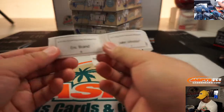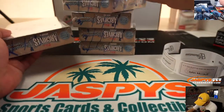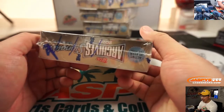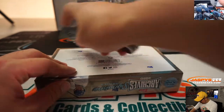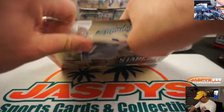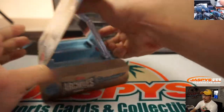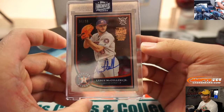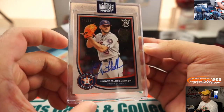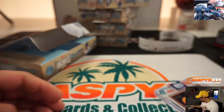Good luck, everybody. Eric with number four. Box four for Eric — we've got Lance McCullers Jr., 34 out of 35. For Eric Brand.